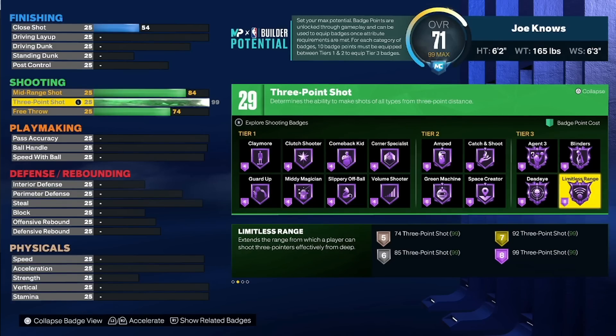The most important badge for shooting, and the reason why we went exactly to a 92 three-point, is for limitless range. You're not going to get a 99 three-point, so you're not going to get that on hall of fame, but gold is more than good enough. You need a 92 three-pointer for that — that's going to be seven badge points. You're going to want blinders as well. Agent three is all about fading — I don't fade, but that badge might be OP. Green machine is going to be a must — that won't cost as much, but you'll be able to get that on either gold or hall of fame. With around 26 shooting badge points plus getting one of these tier threes for free, 92 is the important number for a three-point shot.